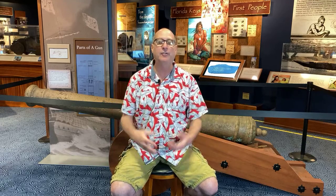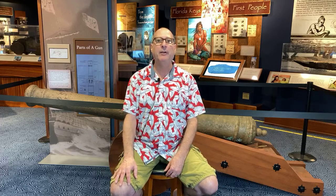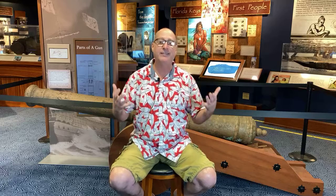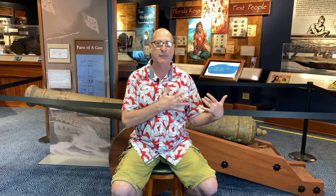So in 1823, partly because of the recommendation of Porter — who recognized the rather loose laws governing the wrecking industry along the Florida Reef — Porter recommended that something be done. One of the primary things that happened in 1823 when this first wave of wrecking laws were established was to make laws stating that anything salvaged from American property had to be taken to an American port of entry. In those days there were really three: Pensacola, St. Augustine, and Key West.